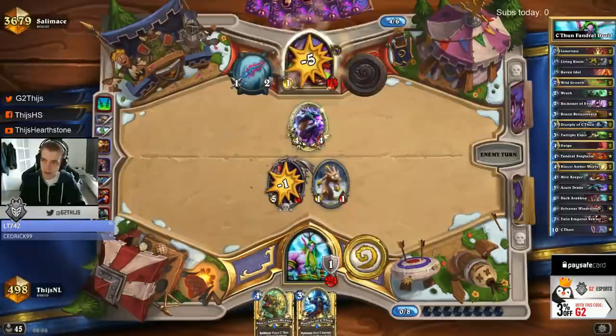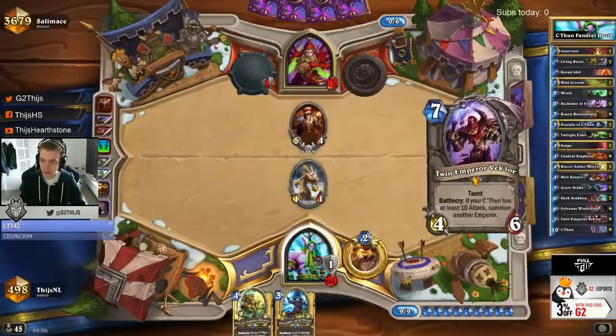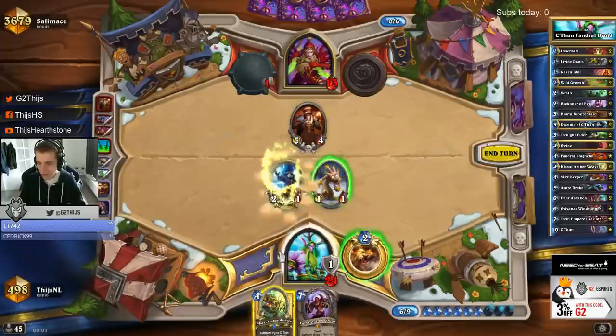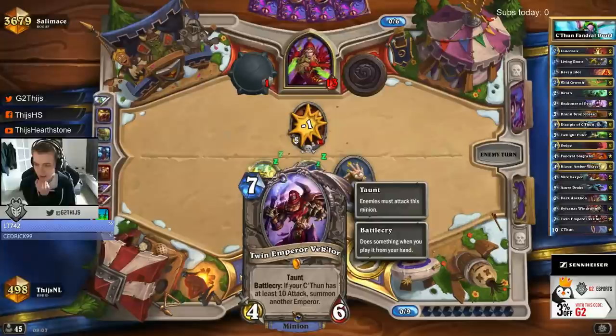He needs to spend 2 mana to clear — perfect. We can clear that one, and now we have the hero power. So good! And now it's 10-10. We play this one. And next turn — oh my god — next turn we can also make this one already, getting 2 4-6s.